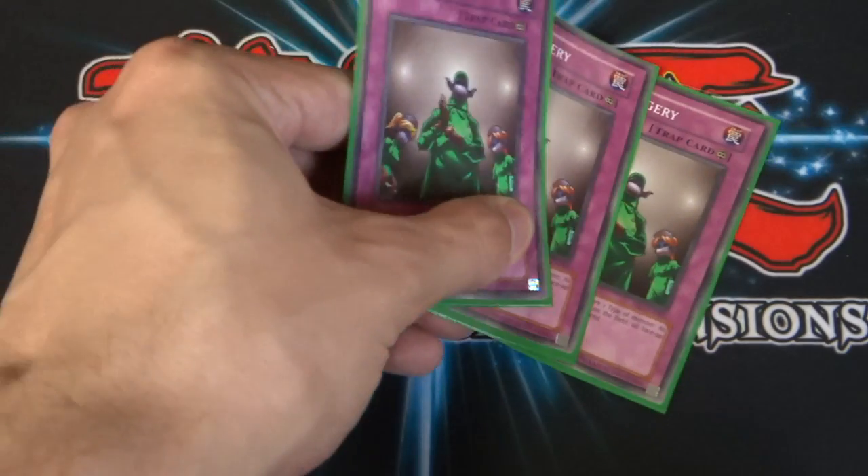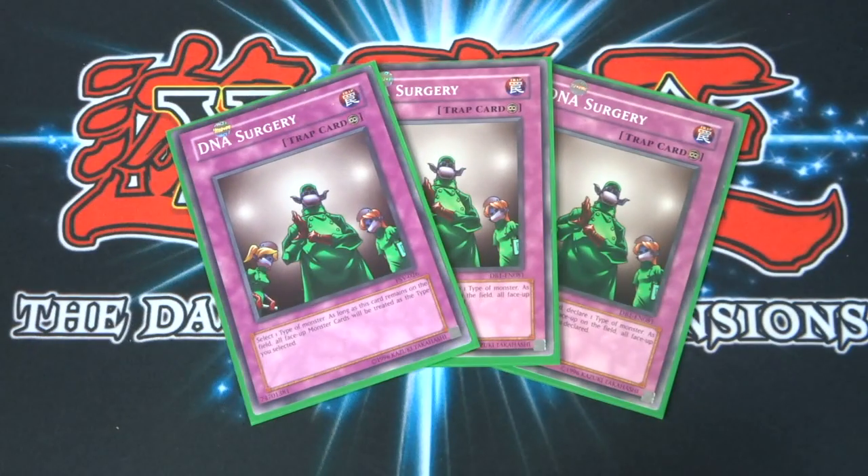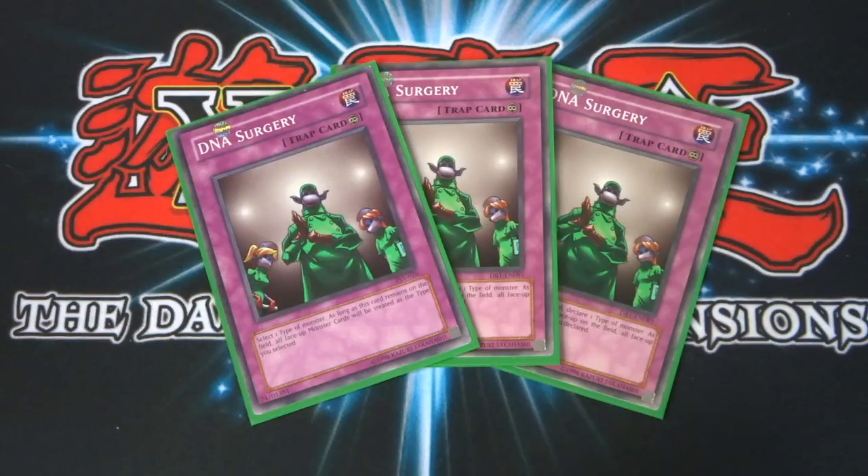He only has one trap card so I've run three of it — DNA Surgery, part of Weevil's lock. Basically you select one type of monster and as long as this card remains on the field, all face-up monster cards are treated as that type. You're obviously going to turn everything into insects. This can be extremely annoying to play against because quite a few of the character decks don't have any spell or trap removal. Once this is flipped over and they've got Insect Barrier too, you're really going to struggle to find another strategy to win. If you're playing characters like Yugi who does have spell and trap removal, you just have to hope he doesn't have it. It can slow the duel down, but with a deck like Weevil's, you're going to need that.